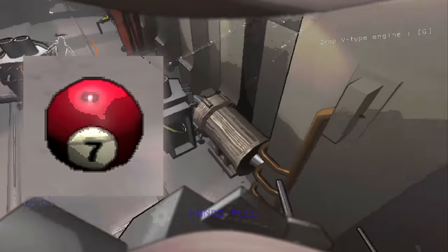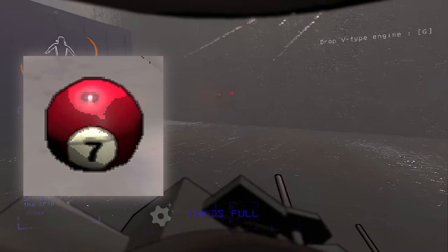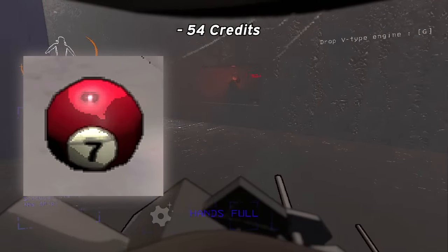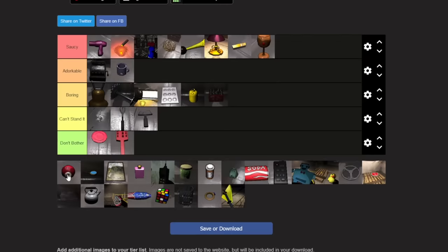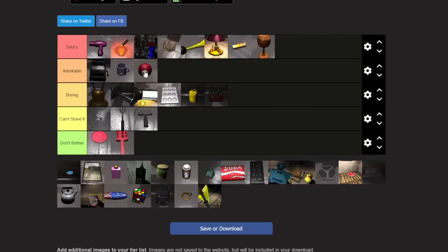Magic 8 balls are super new to me — I just found my first one before recording this video. They're worth 54 credits, have a relatively high weight of 16 pounds, and spawn the most frequently on hard moons. They're going in A tier for me because of the value and the one-handedness.